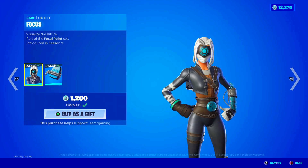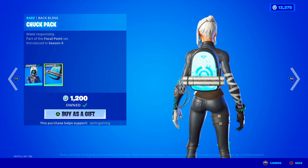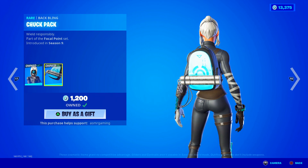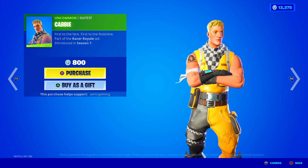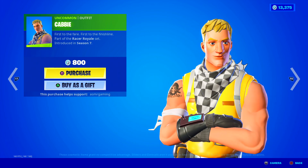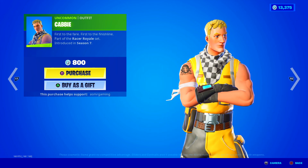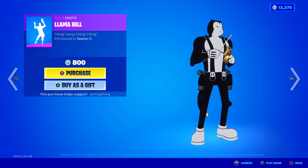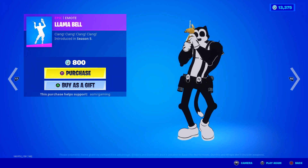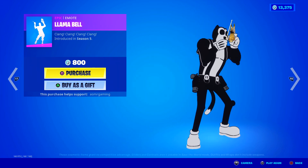Down here we got Focus — 'Visualize the Future.' Tryhard skin. I know Booga likes to use this one a lot. Here's the Chuck Pack back bling, nunchuck back bling — wield responsibly. And here is Cabby — 'First to the fair, first to the finish line.' I know Omnin likes to use this skin. He doesn't come back that often; Whiplash will come back a lot but Cabby will not. He's also part of the Racer Royale set — black and yellow. Llama Bell emote: clang, clang, clang. This is a fun one, I like the music.